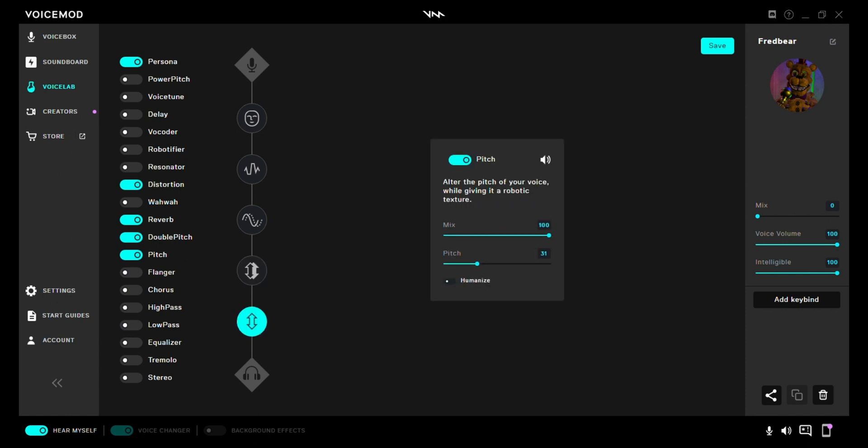Last one — Pitch effect: Mix 100, Pitch 31, Humanize off.